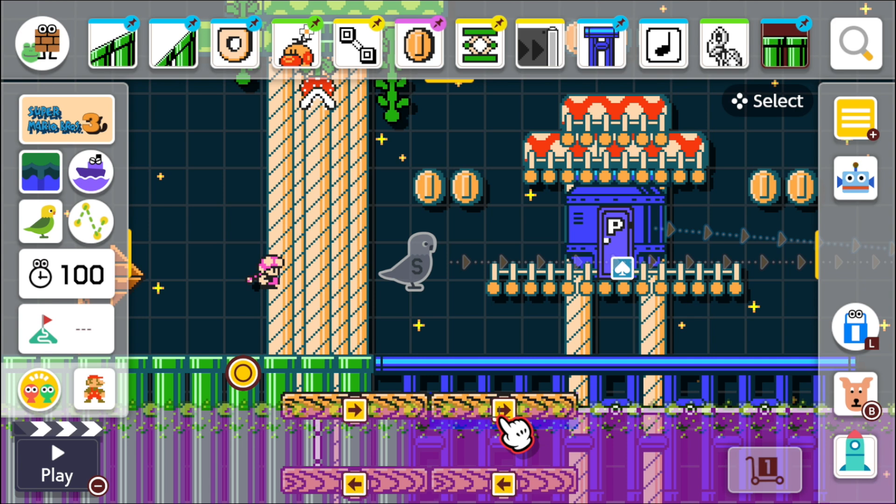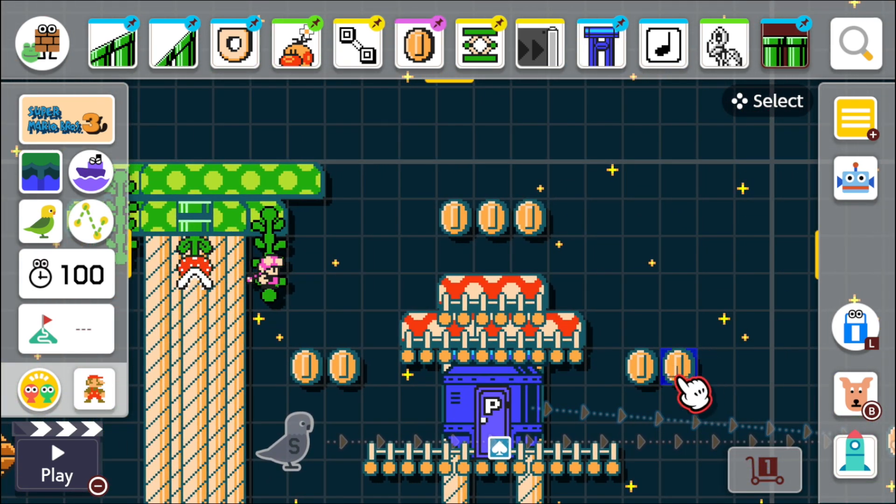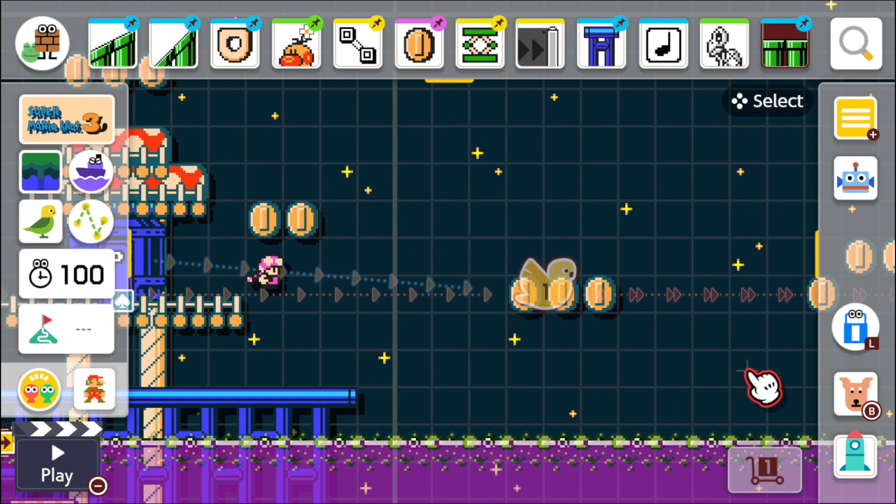Honestly, designing for multiplayer is such a mess right now because there's no real good way to play-test multiplayer versus single player levels. I just wish there was a way I could set most of my levels to single player and not even think about multiplayer scenarios. Big coins — that was another new thing. And this was just a recreation of the little mushroom person house, who's like the caretaker for the river raft in my mind.